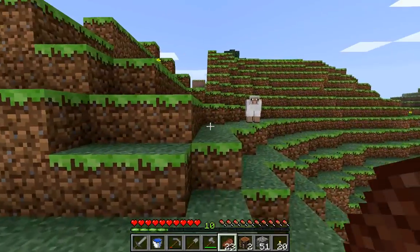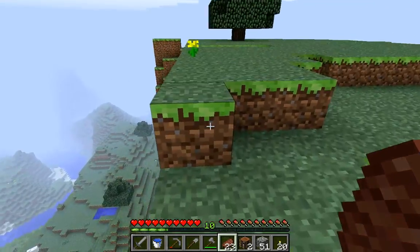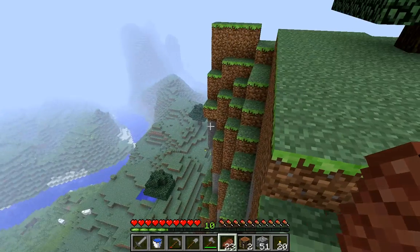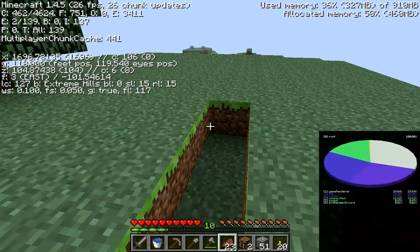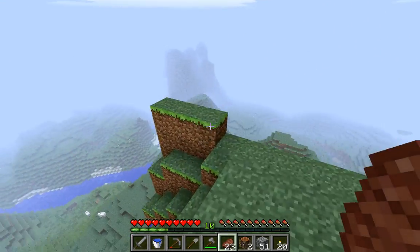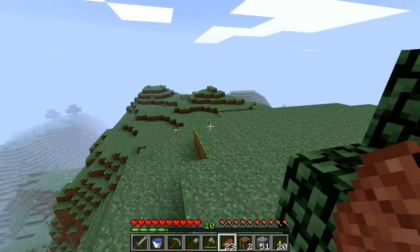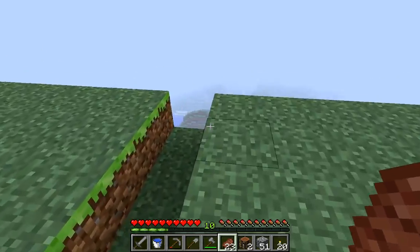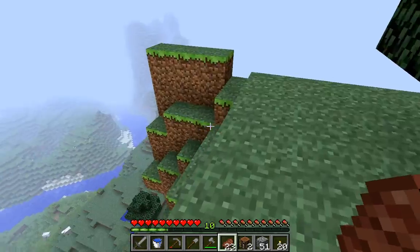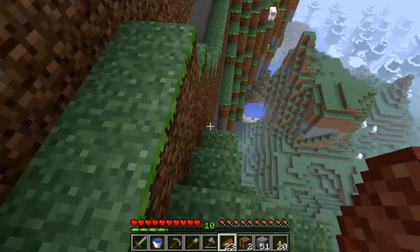Ooh, 360. Just kidding. Alrighty. I don't really know — whoa, this is a far fall. We're 118 blocks up. That's almost as tall as it could have gone in the older version of Minecraft before they increased to 256. This is pretty high up. I like it, though. It offers protection from mobs.